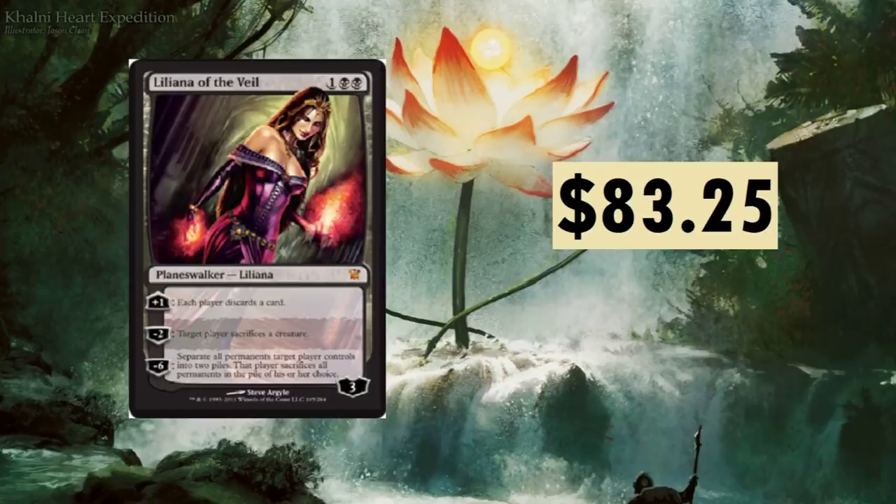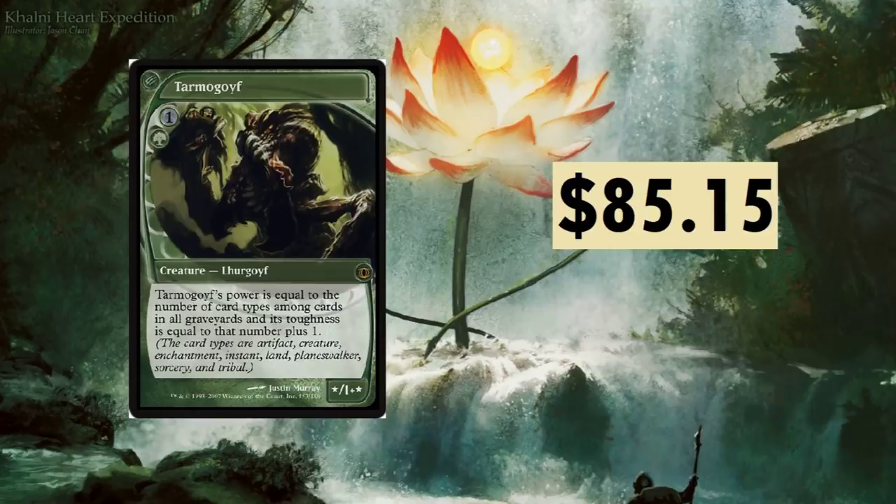Liliana of the Veil — probably the most gorgeous artwork I've seen on a Magic card. At $83.25: plus one, each player discards a card; minus two, target player sacrifices a creature; minus six, separate all permanents target player controls into two piles — that player sacrifices all permanents in the pile of their choice. Liliana is always going to be a very expensive card.